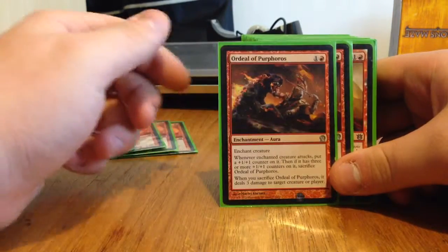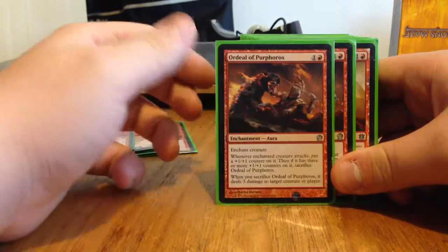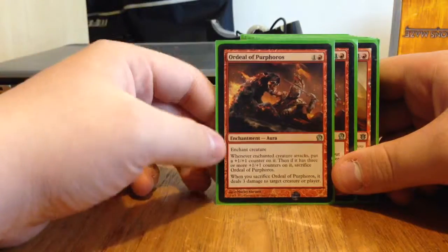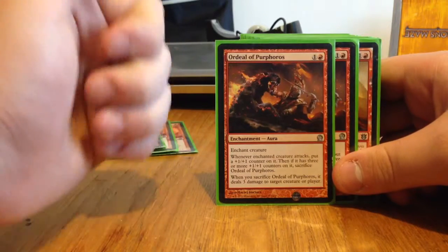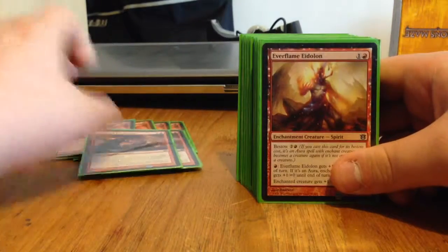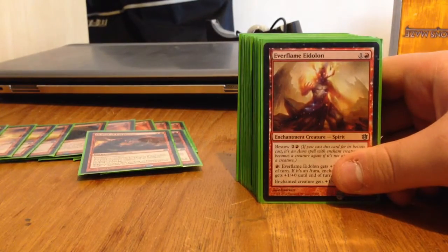Then we've got two Ordeal of Purphoros. It's a two-drop Enchantment. Whenever the enchanted creature attacks, put a +1/+1 counter on it. Then if it has three or more +1/+1 counters on it, sacrifice Ordeal of Purphoros — and when you sacrifice it, it deals three damage to target creature or player. So good removal while making your creatures bigger and bigger.